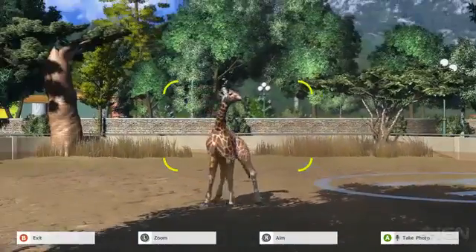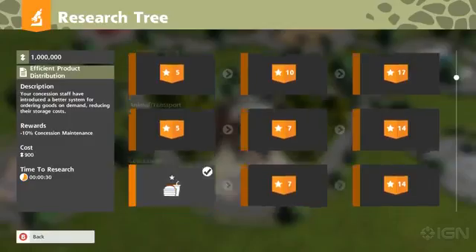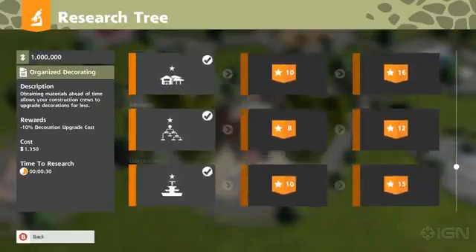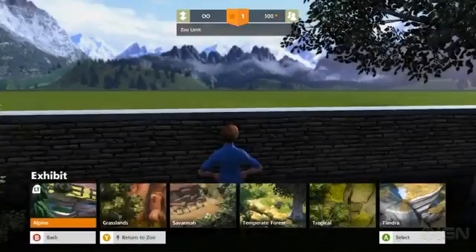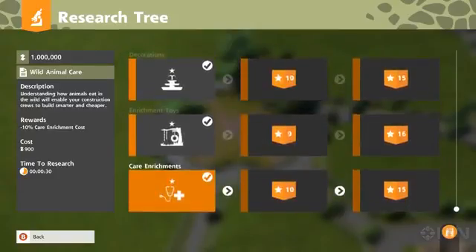Even Zoo Tycoon's noble animal conservation efforts fall flat, because the research system is the worst part of this simulation. In campaign and challenge modes, you have to research just about everything, including animals, concessions, facilities, decorations, scenery, exhibits, all the way down to how you want to advertise your zoo, before you can build or do it.